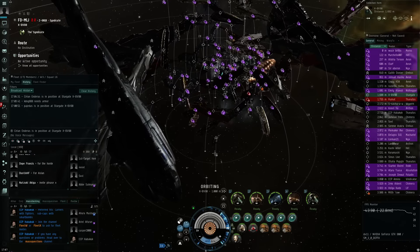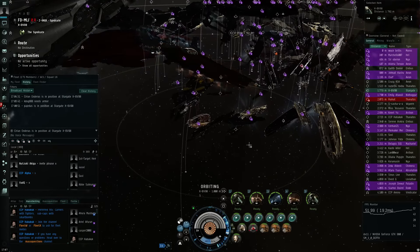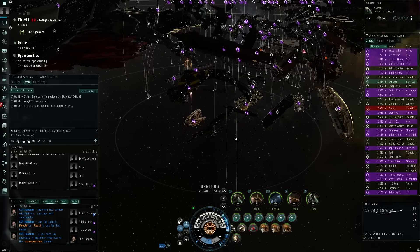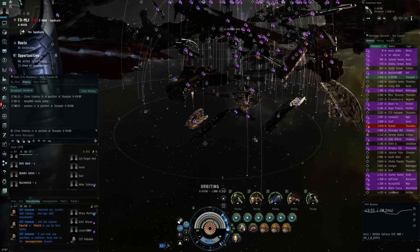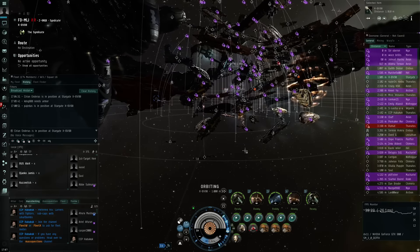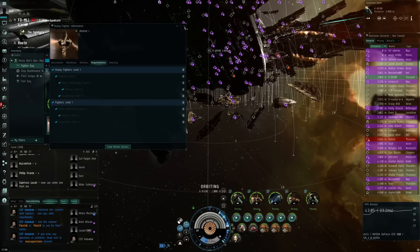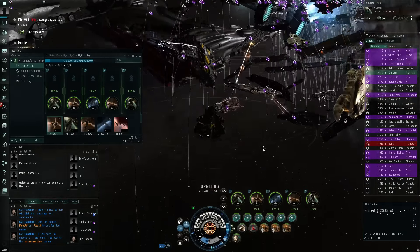If you have any questions or problems, you can go to the mass questions tab. For a lot of people this will be their very first experience. If you want in on a capital ship in a future mass test but don't have the skills, keep in mind that something like a Thanatos or regular carrier you can just buy off the market, and CCP seeds skill injectors too. CCP does everything they can to make these tests accessible.